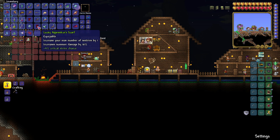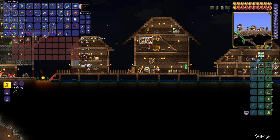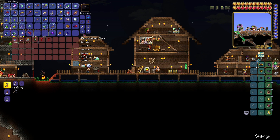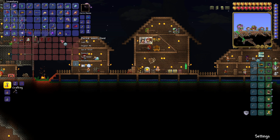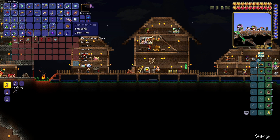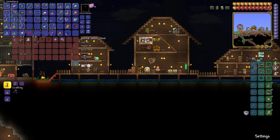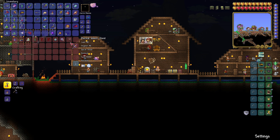We have some banners. Lucky Apprentice Scarf — increases your max number of sentries by one and summon damage by 10. So I guess this one is purely used for the Old One's Army fight since it's not a material. I cannot turn it into anything else. Same goes for this one. Dark Mage's Mask — okay this is just a vanity item. I believe the rest of the things are in Chester. Can drop these off as well so they're not taking up any space.